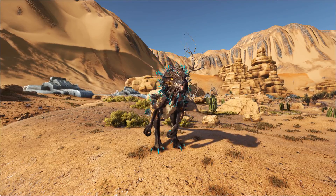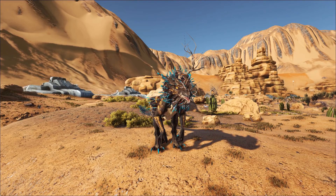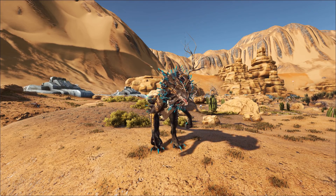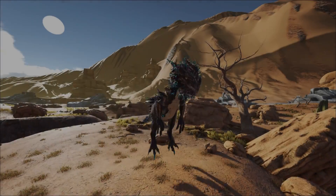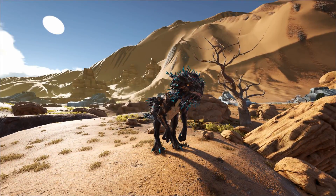The left click ability is just a standard attack. It's very slow, and it actually makes the Velonasaur stop moving if you try to use it while moving. Spacebar just jumps.